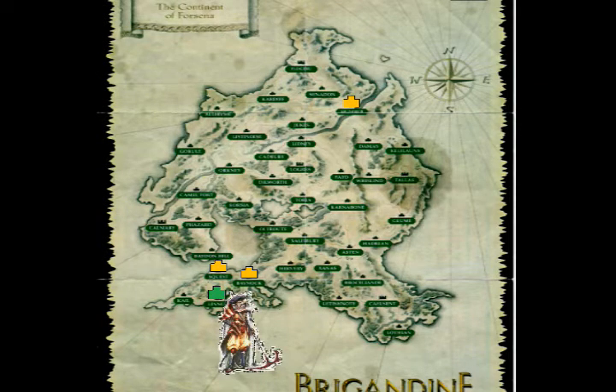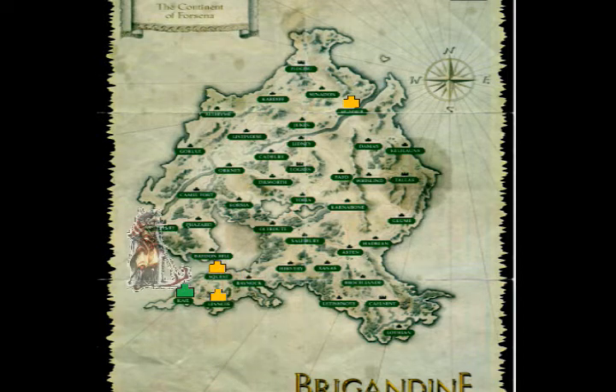Both routes — Banach to Sequest or Banach to Linneus — are still difficult because you have to cross water, and that can give the enemy a very high advantage against you. But either way, I think Sequest is the easiest. Then move your attacking team down to Linneus and push your defense team up to Sequest. At that point, you can have your strongest guys go and attack Kale.